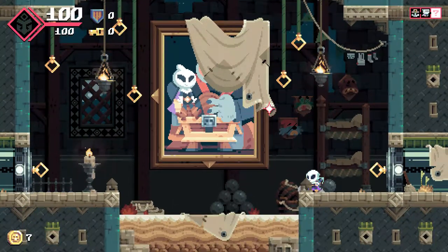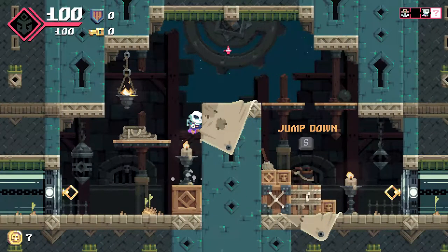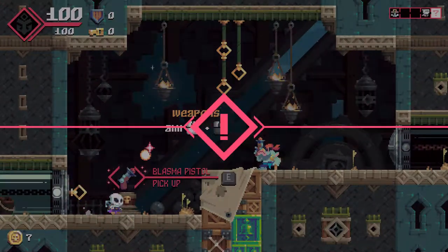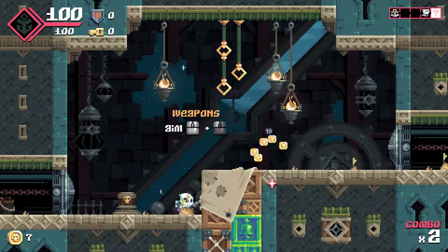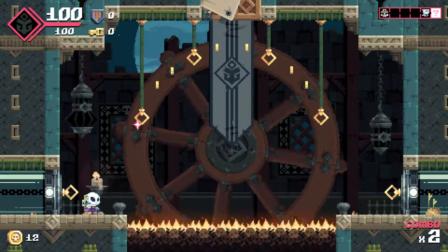It looks like some guy is a Flint Hook fanatic. You can go down by pressing S, and then weapons aim — we'll use our Blasma Pistol. I love the fact that they chose to call it a Blasma Pistol as opposed to a Plasma Pistol. It just sounds better as Blasma, for whatever reason.